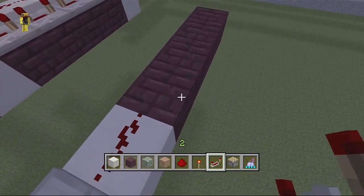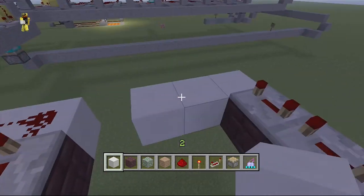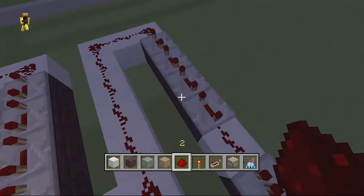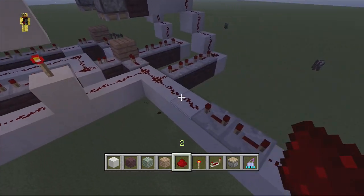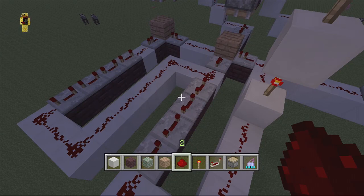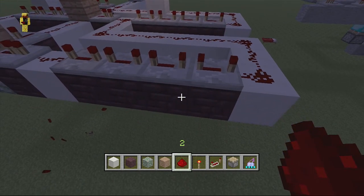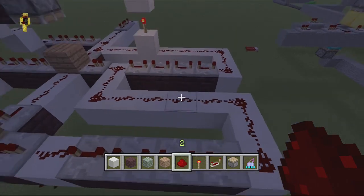Coming off of your second mossy cobblestone block there you're going to have the same thing as the first: a repeater, dust, and then four fully opened repeaters. Then from here what you're going to do is reconnect these two parts together with all the dust here. With the timing of how everything is, what will happen is you have your first current going through, then your second one will go through, and then your third one will go through. I believe this is as close to perfectly timed as you can get if you want one right after another.